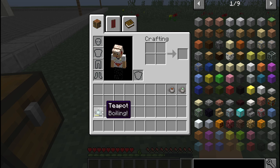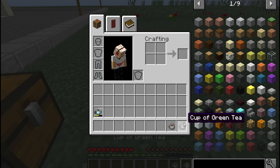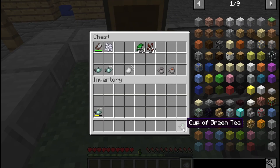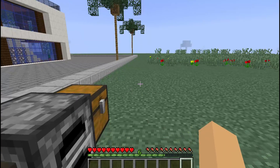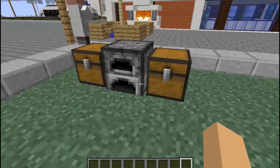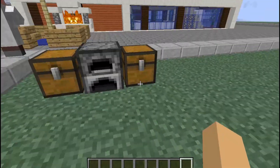You might notice that the teapot has durability, which represents the amount of water in it. When it runs out, you have to fill it with water again and boil it again to be able to make more tea. Alright, let's go back to creative mode.